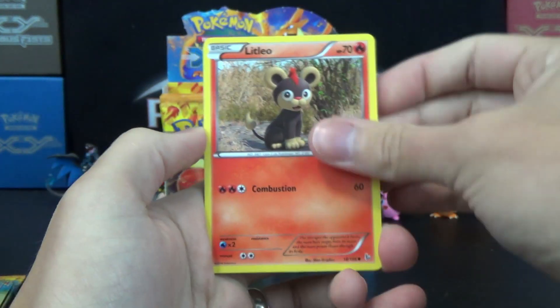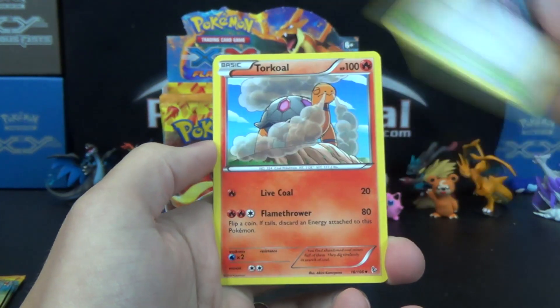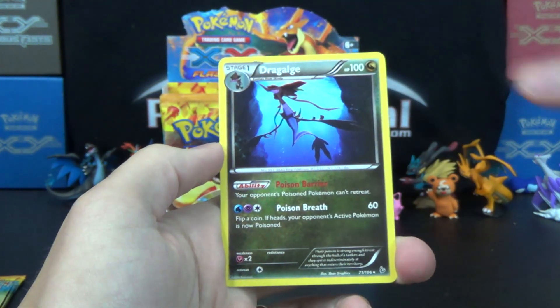So we got Geodude, Litleo, Stunky, Shinx, Flabebe, Sealeo, Magnetic Storm, Torchic, Caterpie Reverse, and a Dragalgae.